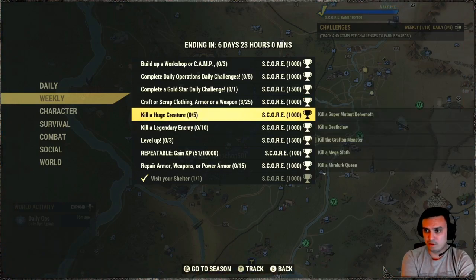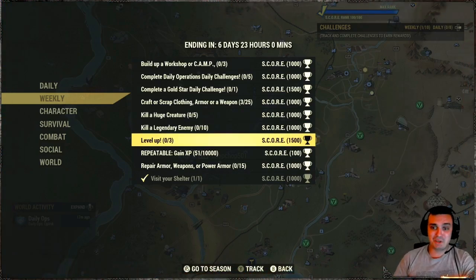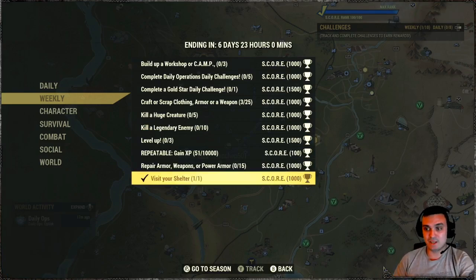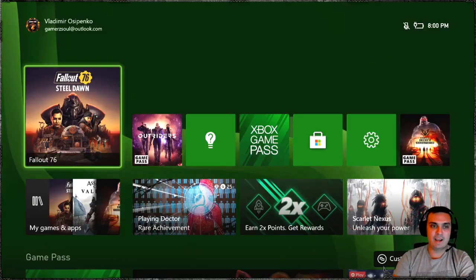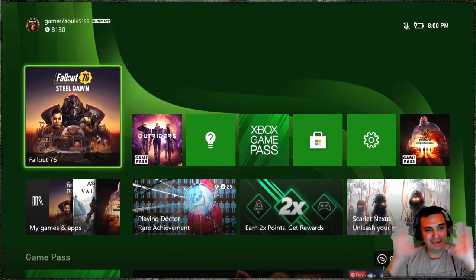Kill 10 legendaries, level up 3 times — repeatable. Repair armor, weapons, and power armor. Visit your shelter. For the daily ops we've got Vallery — Galeria — Super Mutants, explode on death modifier. And I crashed. So I'm not going to do it today, I'm going to go play Outriders.